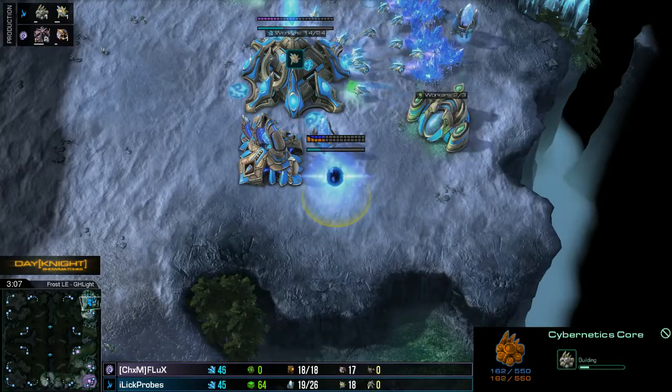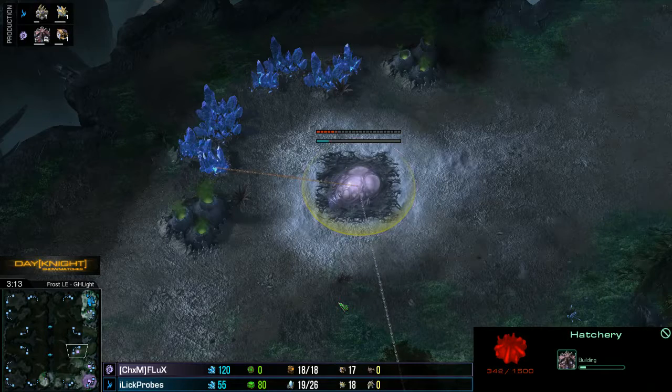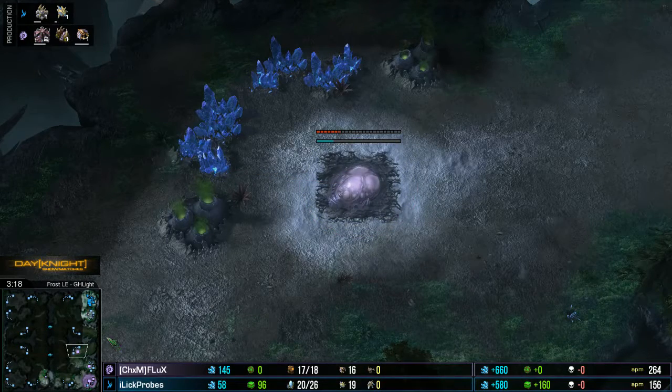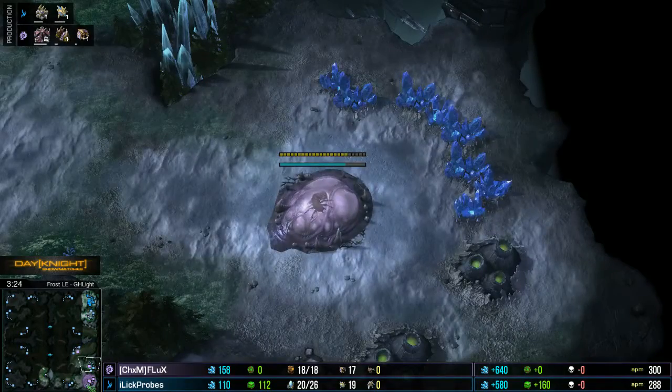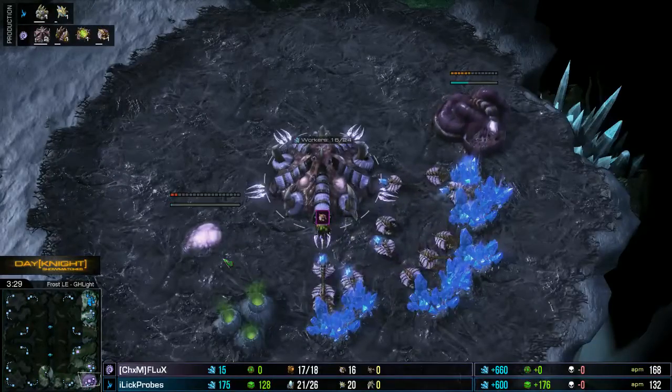Flux is being incredibly economically aggressive — which is also known as passive, like hella passive. He's going double hatch before pool. I guess he's really not expecting his opponent to be aggressive at all, which is crazy given the way the last game went. What do you think about this placement of this third base here, as opposed to placing it down there on the left?